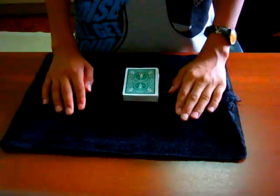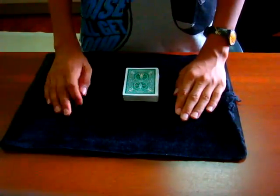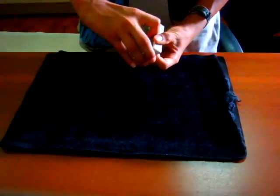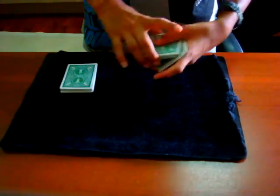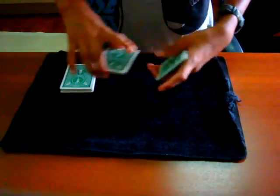For this next trick, I'm going to have a spectator say stop. But since I don't have a spectator, I'm just going to say stop on their behalf. Stop. Now we're just going to remove a few cards, and you have to say stop any time you like. I'll just say stop for you. Stop.